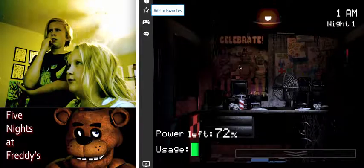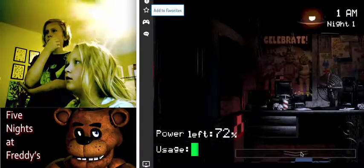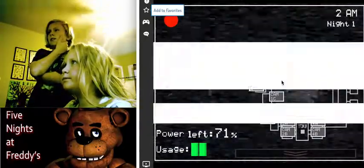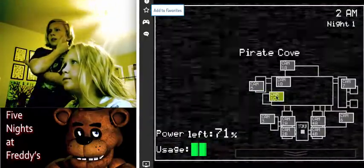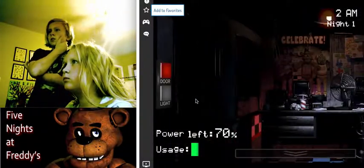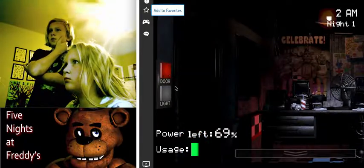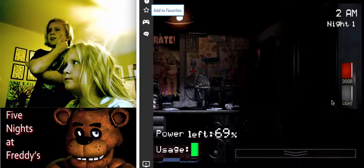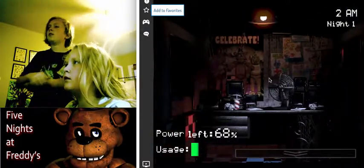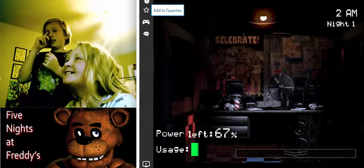Where's Chica and Bonnie? Look for them and check your doors. Light, light, light — turn it off. Go to the right. Bonnie's not there, Chica's not there. All right, you're safe. I don't want to get you. I'm scared.